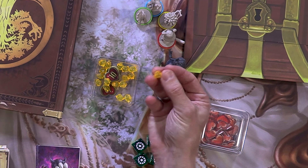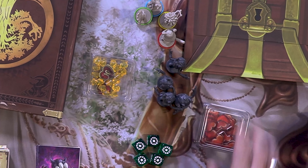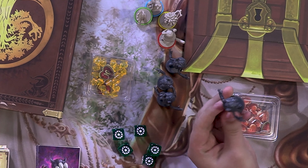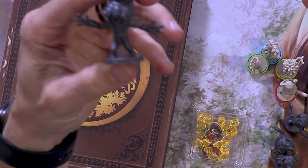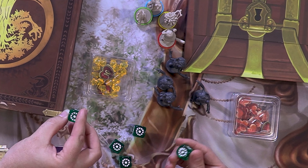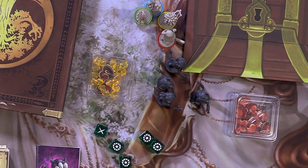The game comes with GeekBox inserts to contain the bits. There are sparks you can gain, which allow you to take special actions, and there's health as well. The miniatures are pretty nice looking. You also have a 50/50 die for hits and misses.